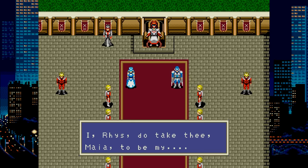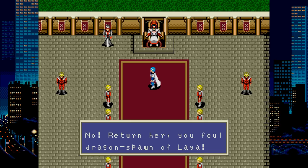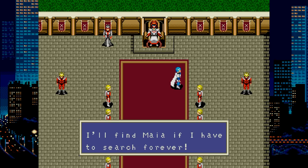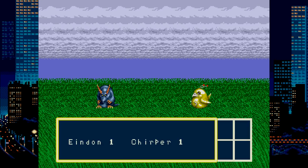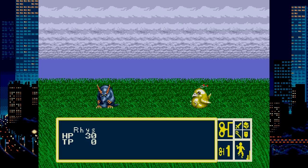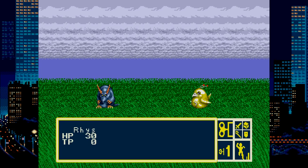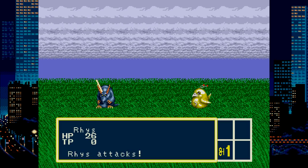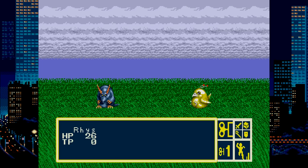Phantasy Star 3: Generations of Doom throws the space and futuristic theme out the window and goes pure fantasy. The general graphics are improved, though character portraits aren't shown nearly as much, and the story seems thrown together. In the middle of your wedding, your bride is taken by a monster. You vow to find her, and your father the king tells you to chill out and sends you to the dungeon — seriously, this is how the game starts. The battle system works similar to Phantasy Star 2, but the UI is confusing with wind-up key icons. This entry feels like a generic fantasy RPG and doesn't really match up with my expectations from Phantasy Star.